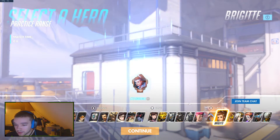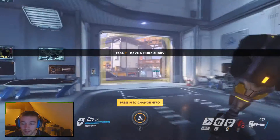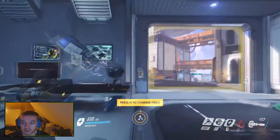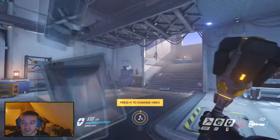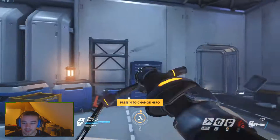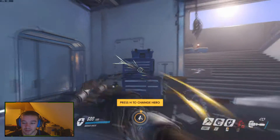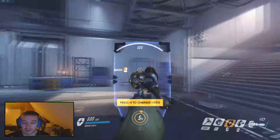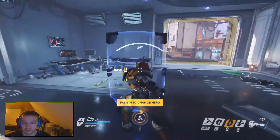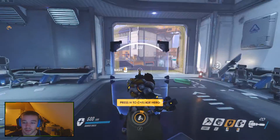Okay, so I have a shield. She's on the support role. Her normal attack is melee but it's very long distance - you're kind of slapping your enemy. Right click you have the shield, and left click you have the slap.